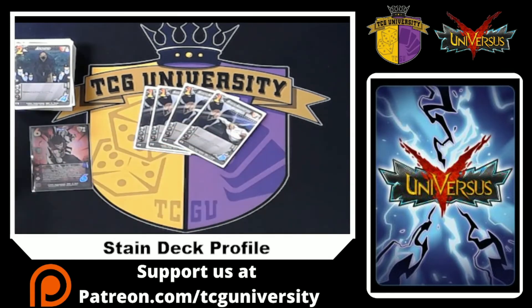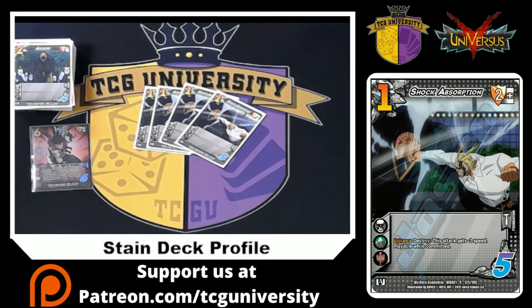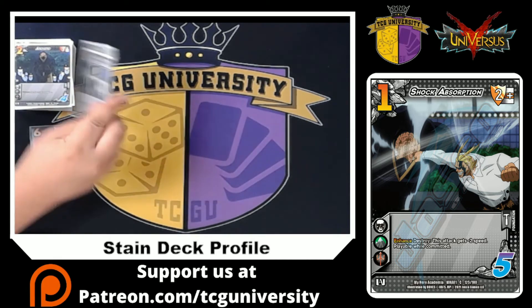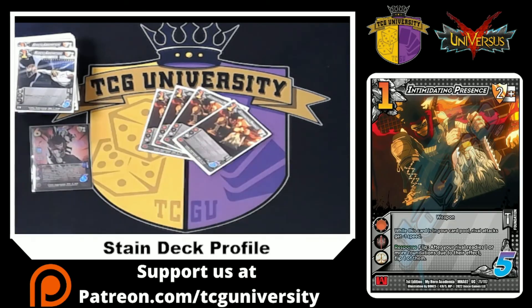On the more defensive speed-hate side, we're playing four Shock Absorption — this attack gets minus two speed — and it's easy spam with a nice two-mid block. Same thing with Intimidating Presence: a nice two-mid block, and while it's in the card pool our opponent's attacks get minus one speed. That minus one speed is mainly the reason we're playing it.